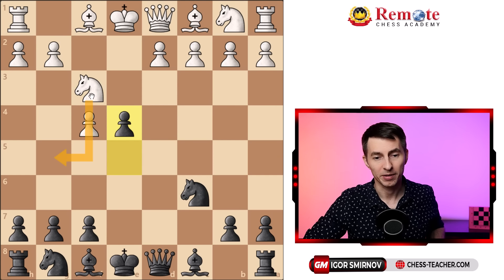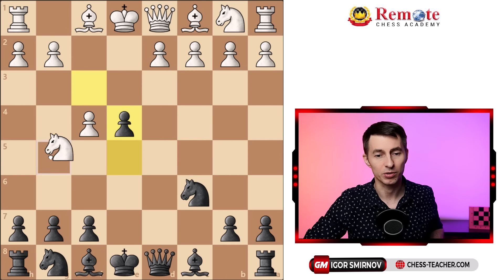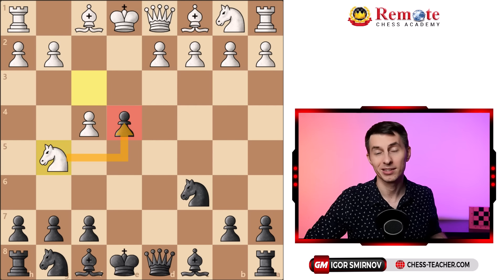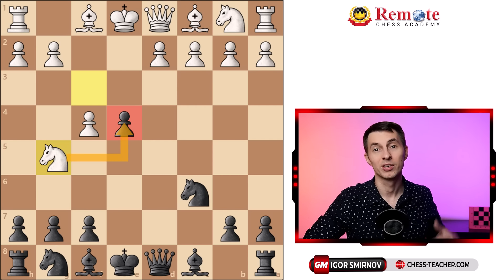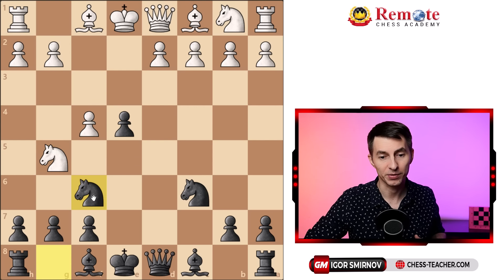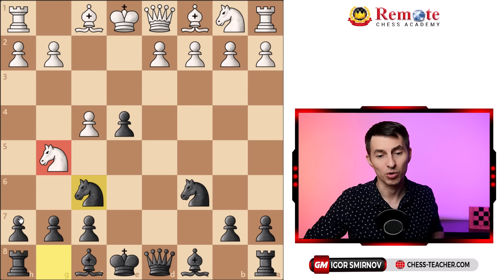What about knight to g5? Going to h4 is not possible — you control it. If they go to g5, it temporarily attacks the pawn, but it's a step in the wrong direction because in chess you generally need to bring pieces toward the center. You play knight f6, guarding the pawn and developing your knight, which you were going to do anyway. This knight is now just misplaced — you play h6 and kick it back to the edge of the board, and from there you can also trade it off and totally ruin their pawn structure.